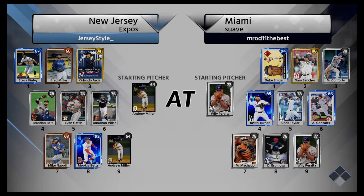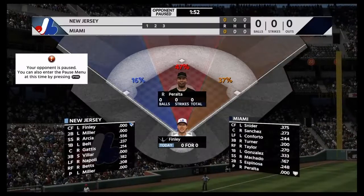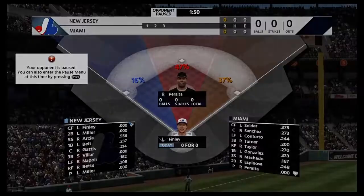We found somebody — the Miami Suave. They have Duke Snyder, Sanchez, Conforto, Turner, Taylor, Gonzalez, Machado, Espinosa, and a silver on the mound. I put Mike Napoli in left and Gerard Dyson on the bench since he has that solid speed. The guy actually has a pretty good team, but his bullpen is probably lacking. And he quit, so that'll be our first dub of the run. Let's get into another game.